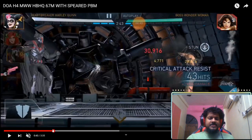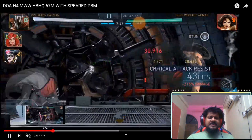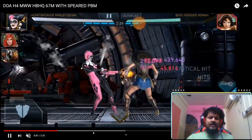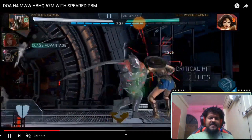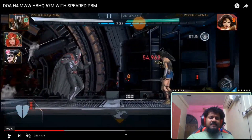He does the stun, and once he does the stun he also gains back full health for Predator Batman. You can see him healing back after doing the stun with Predator Batman — this is also a property of the Kryptonite Spear and is immensely helpful here. Once he does the stun, it's the normal gameplay with Heartbreaker Harley Quinn and you're going to do a lot of damage.